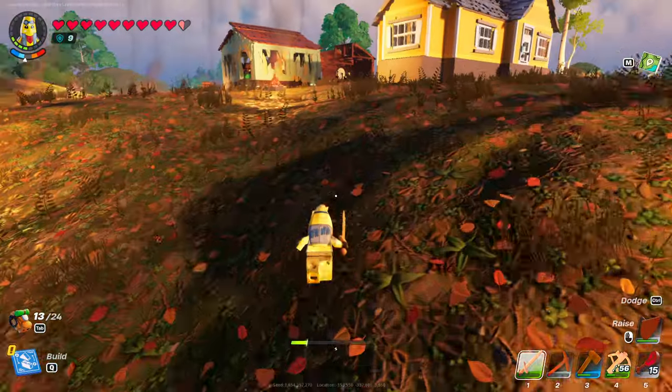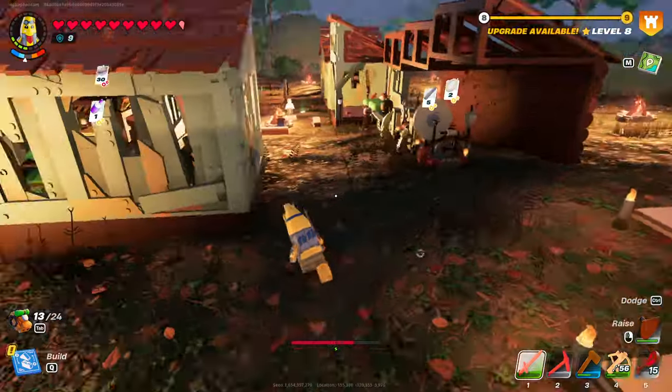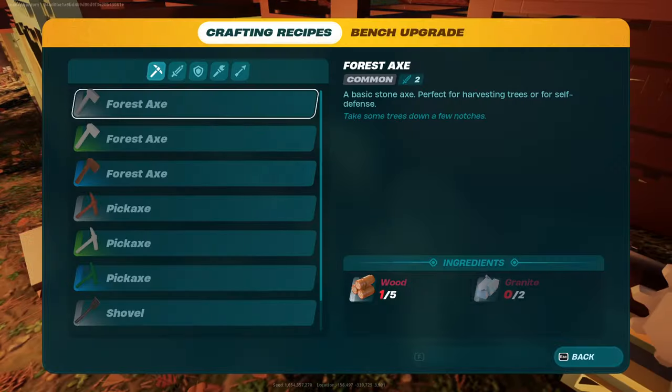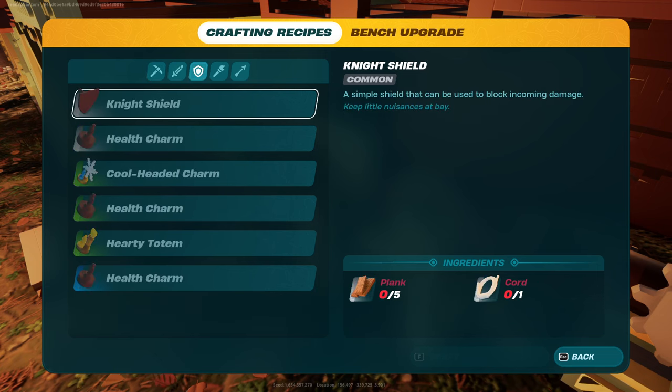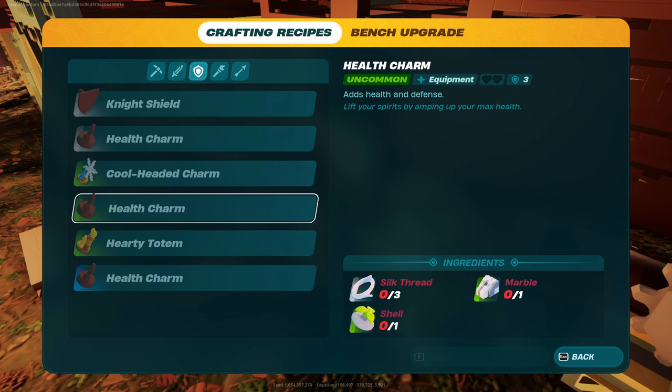Let's run up to the crafting bench. The next tip deals with how to get more hearts. People are doing these playthroughs running around on three hearts and I am getting ulcers from it. Go to your crafting recipes, go to the third tab over — you will see different health charms you can add. This earliest one adds one additional heart and one additional defense.